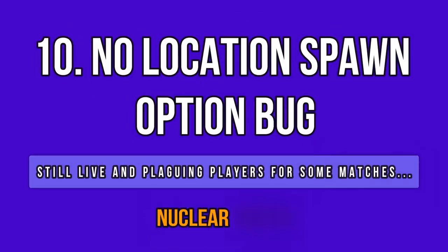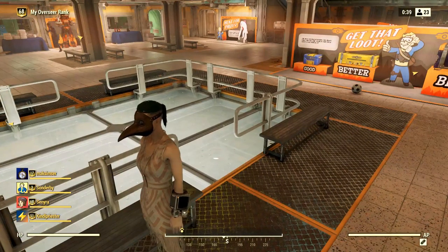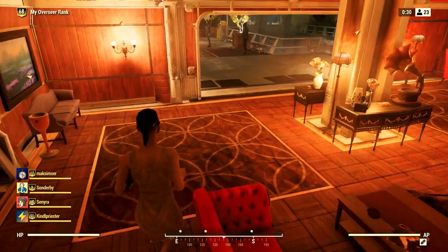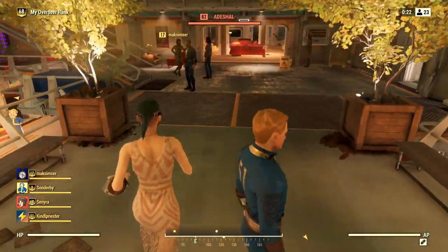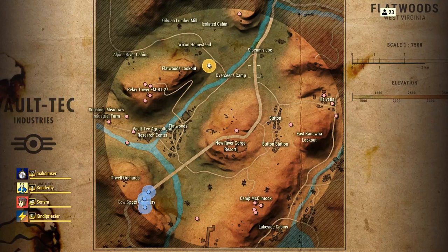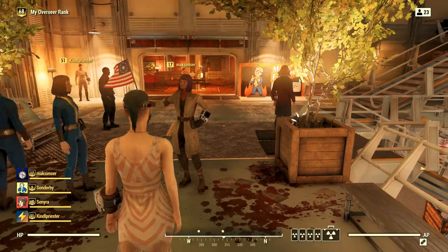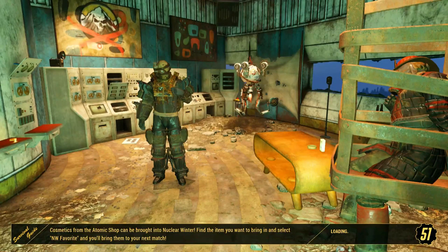However, I spotted a new bug in Nuclear Winter that doesn't seem funny at all. It prevents you from choosing where you want to spawn. After the wait time is out, the map should pop up so you can choose your spawn. But with this bug, it won't happen — when the time is out, you wait a little and then get put into a random spawn. I had this before but thought I lagged or missed it. But today I was in-game and clearly saw it happening. This is a new bug — not sure if it came with the last hotfix or patch 11 altogether.